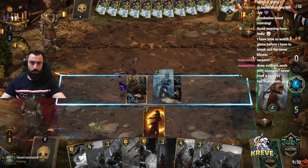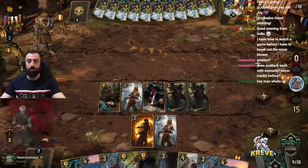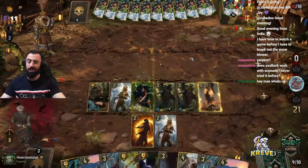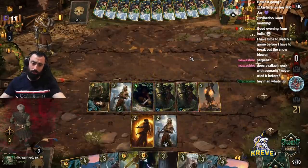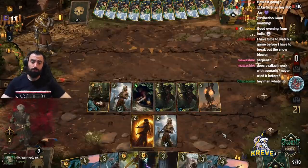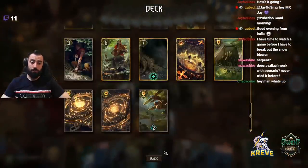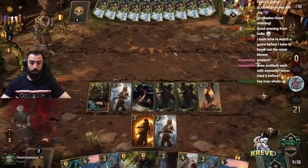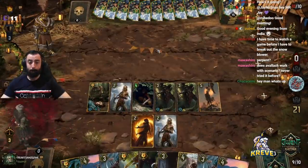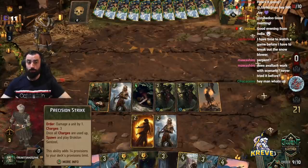We get Eloran out right away — tons of points! When we get a good draw it's very solid in our first round. If we don't get a good draw it can be a bit tough, but leader gives us the flexibility to work around a bad first round.